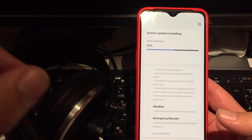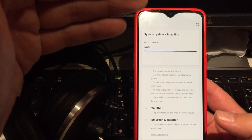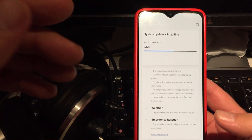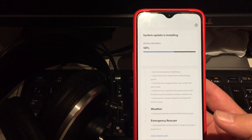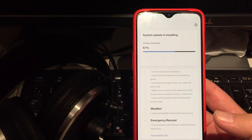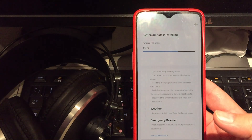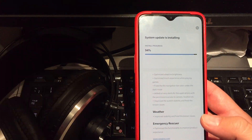Adding privacy alerts for applications with permission access to camera, location, etc. — this is indeed a very nice feature of Android 10, where you can add location access per application, not just enabled or disabled globally. You can give location use to an application only when that application is active, which I really like.